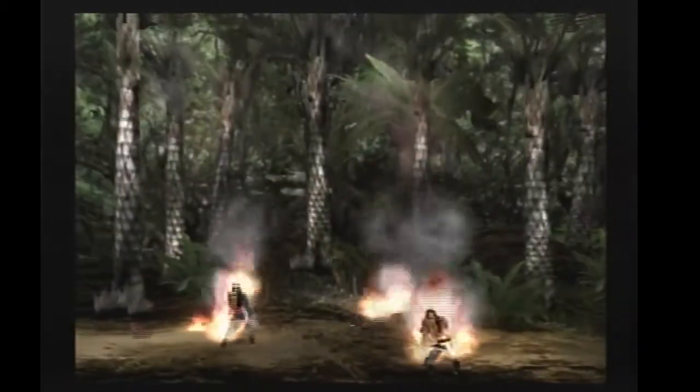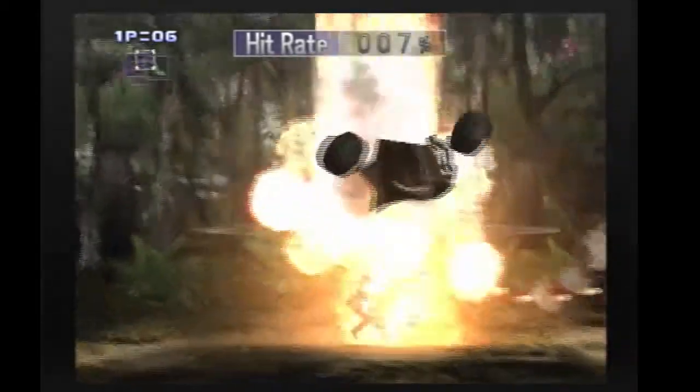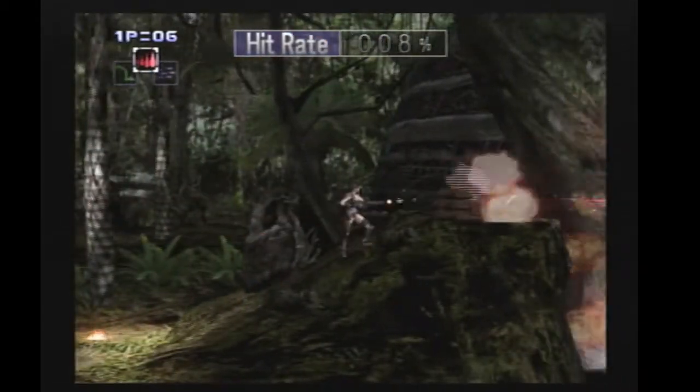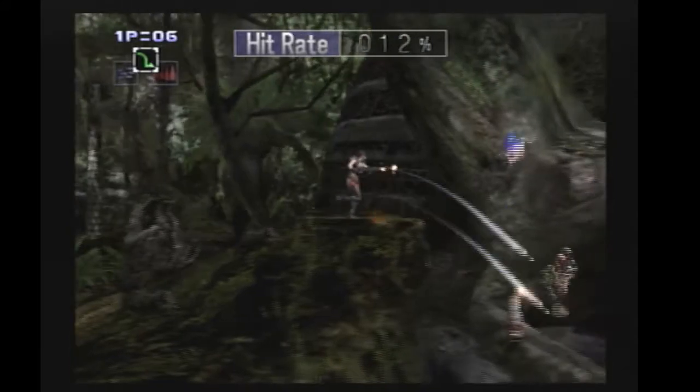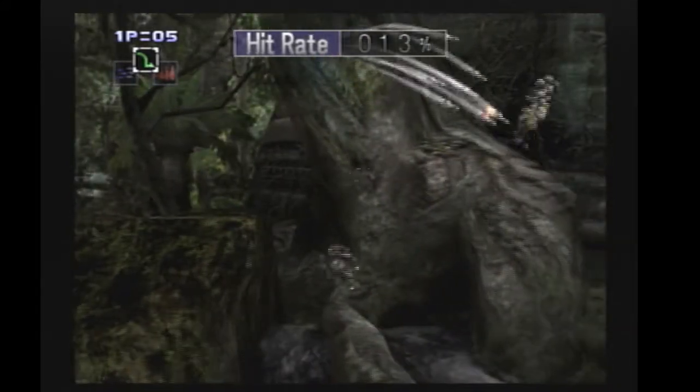Stage five is the archipelago, the Contra classic stage. There's going to be a lot of Contra references from the other games. We're going to kill the sandbags here - very important. You want to switch to either remote mine or charged flame.